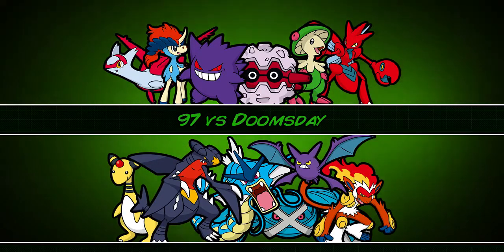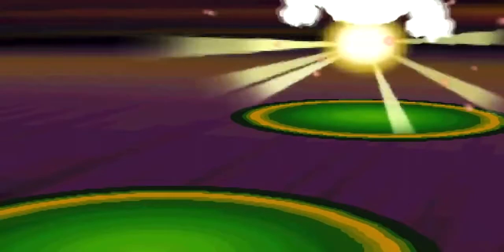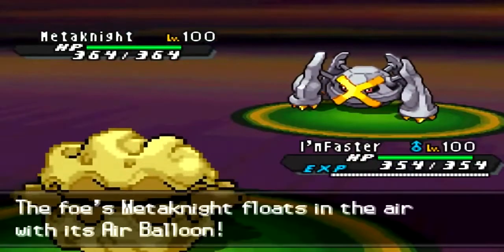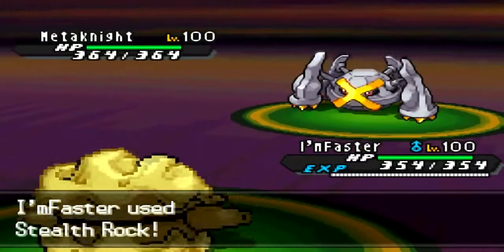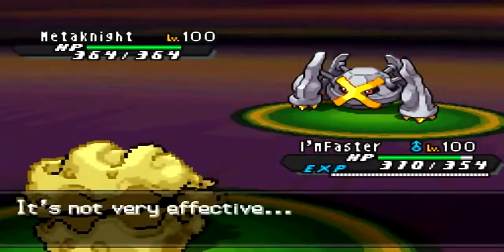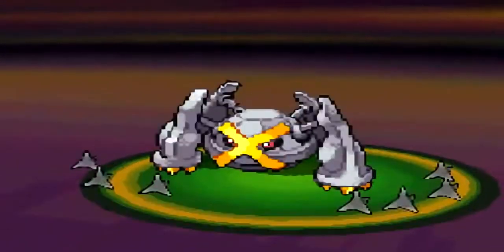My idea starting this battle was to get as much hazards as I could with my Forretress and go from there, because he does not have a spinner on his team. He leads off with his Metagross and I see it's on a balloon. I do pack Earthquake on my Forretress because of this, but it's definitely not gonna work. We exchange Stealth Rocks on the first turn, and I do have Spikes while he doesn't, so that's good for me.